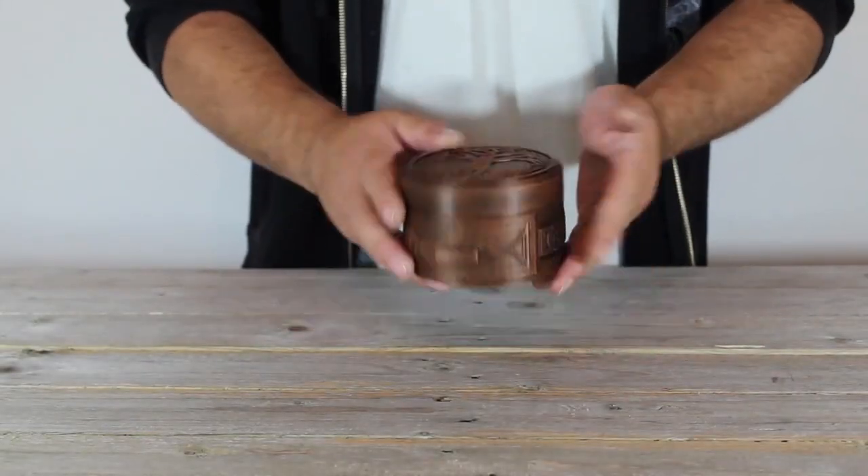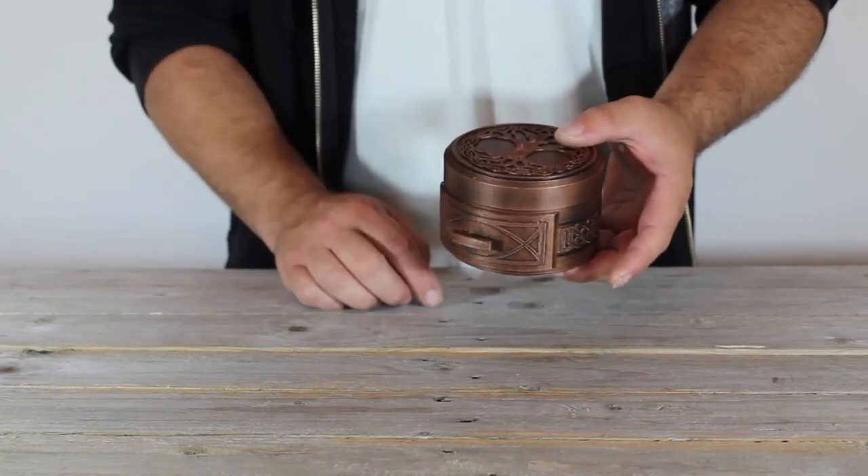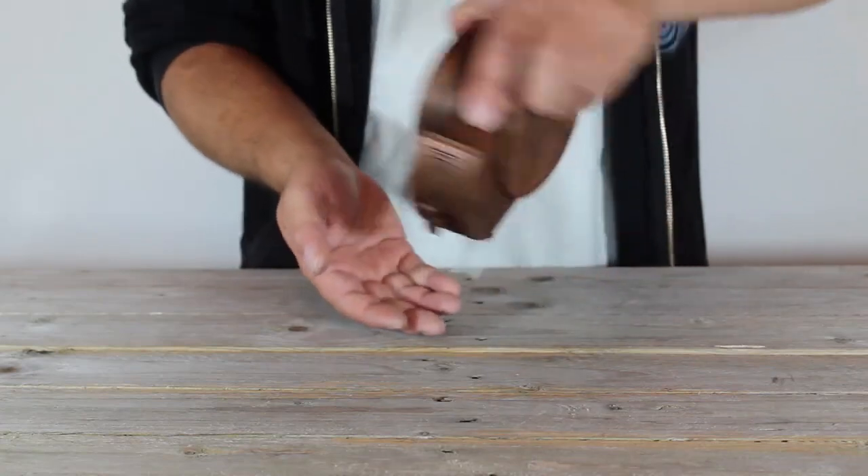Hey guys, today I've got this beautiful and mysterious Celtic box here to show you. One of the first things you'll notice is this interesting drawer here on the front. If we open that up, we'll find some colorful tablets inside.